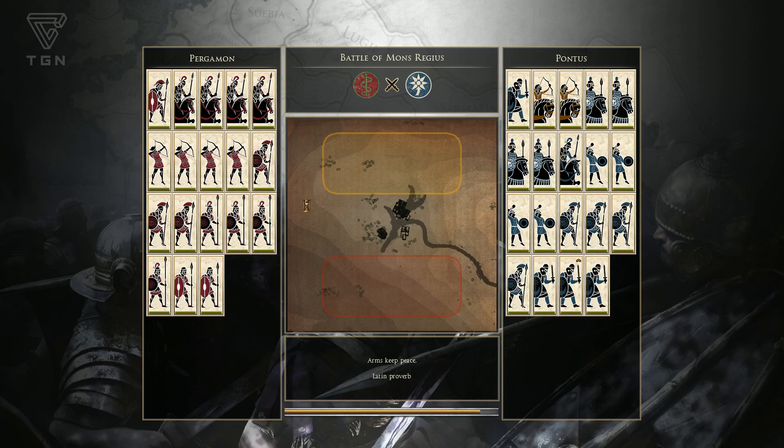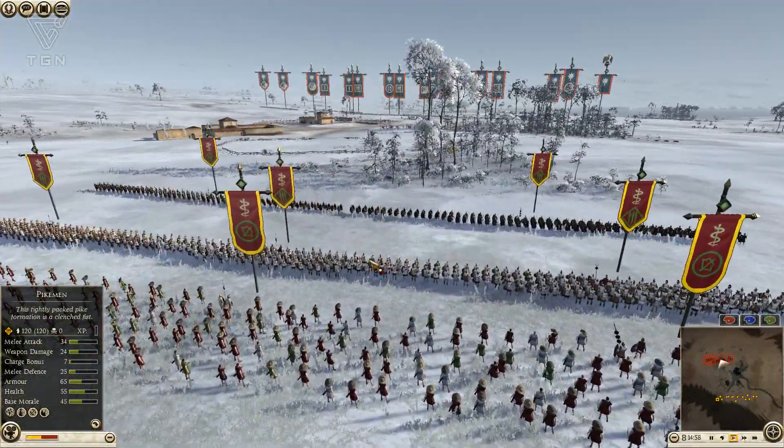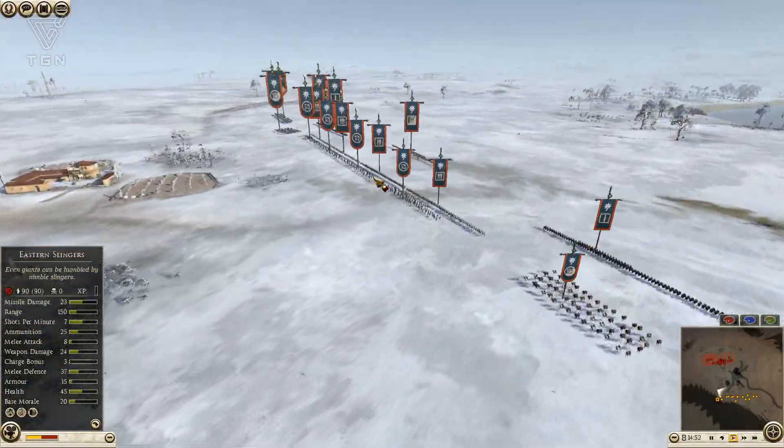So, good old Pergamon. This is the one I'm doing the campaign with, so it's giving me a chance to try them out in multiplayer. I really don't see any of the new factions being powerhouses, but they'll be fun additions. So this time I decided to use some Pikes, which is always a risky maneuver.